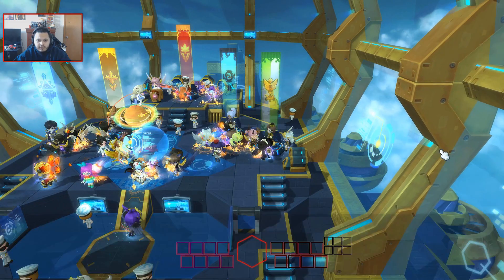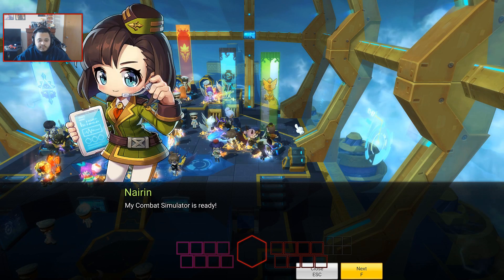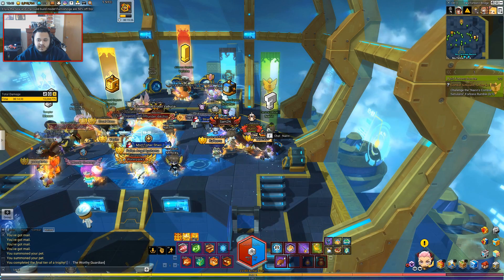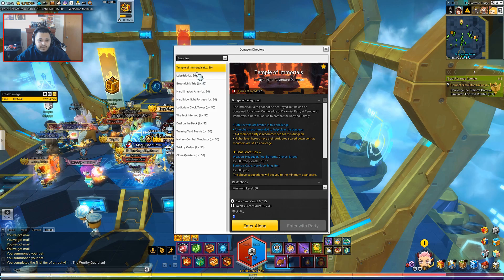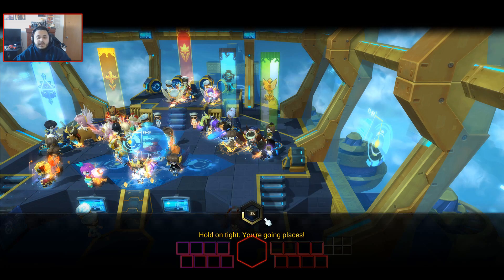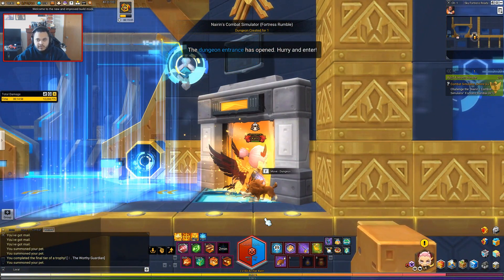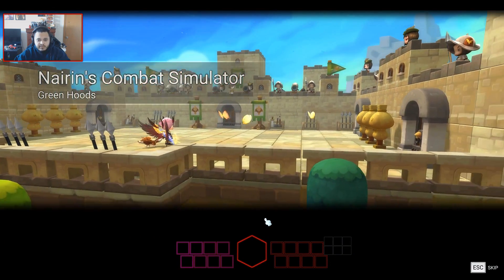Right now we're going to be doing Niren's, which is the green hood chick — the one everybody hates because she's just making people be her slave, collecting all these different types of ingredients and stuff. Let's skip all the dialogue. This one's called Niren's Combat Simulator. I have no idea what to do for this one, but I'm pretty confident after dealing with Trial by Ordeal for Mason. I have my big boy potions on because you never know what you're gonna get hit with. Let's go ahead and hit that enter button — oh, so this is just like the premium dungeon.